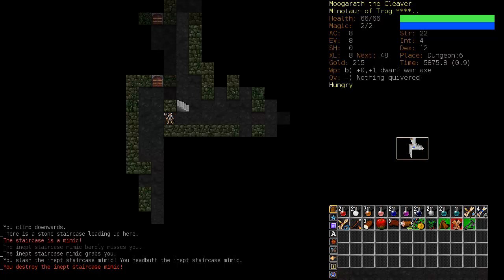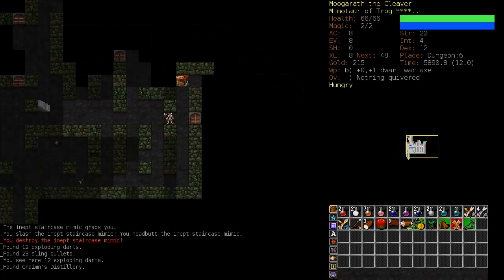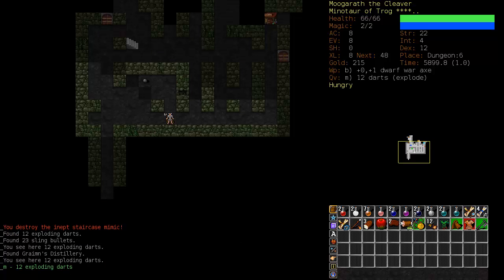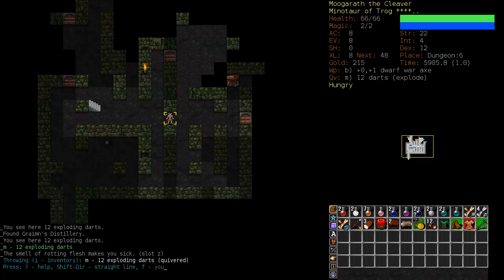Mimics at this stage of the game are pretty weak, although they do poison you. I could always pick up some darts even though I have no skill in throwing whatsoever - darts still do damage, and these are exploding darts, which are probably some of the best darts to get. To throw a dart, you press F, aim - it will aim automatically and you can correct with the keyboard - then press F again to throw.